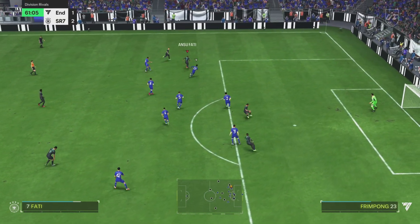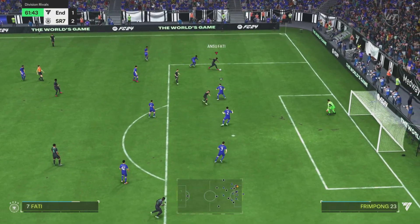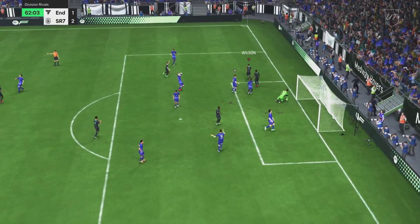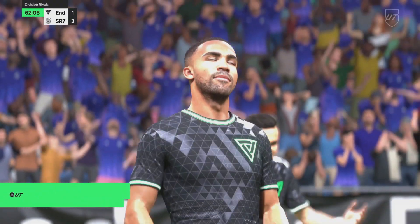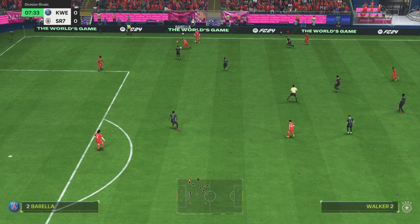Wilson on the ball again, plays through to Ansu Fati who tries to find a position to cross from. We find Madison, pass back to Ansu, then back to Callum Wilson. Great team play and a great goal — a good finish on the weak foot. It shows the three-star weak foot is not too much of a problem, as he can still finish on both sides.